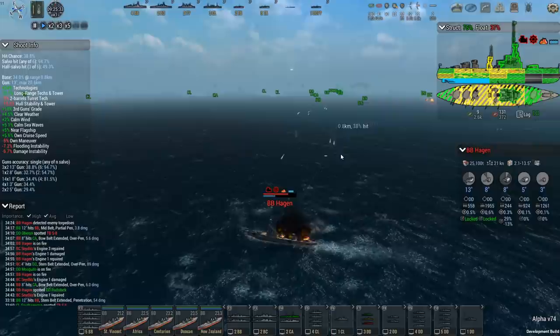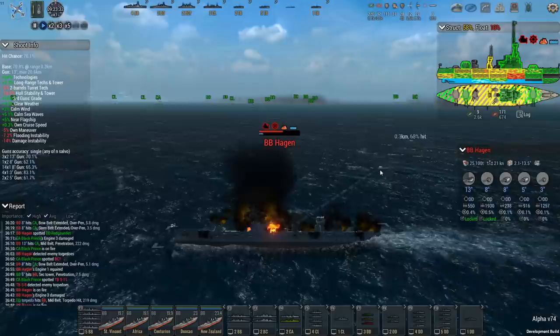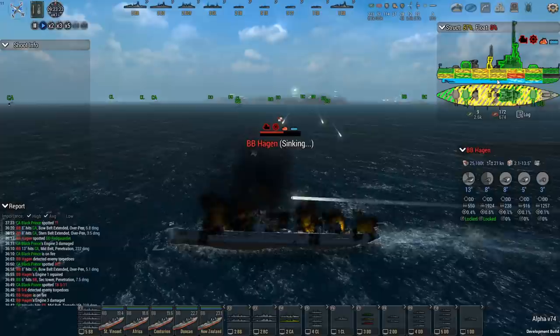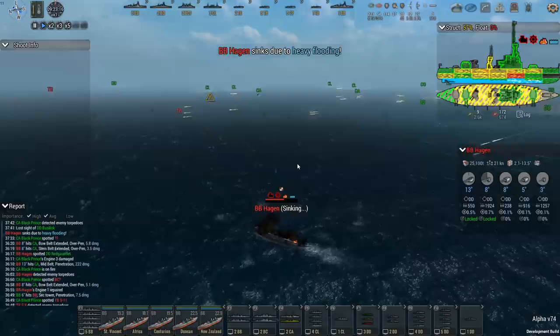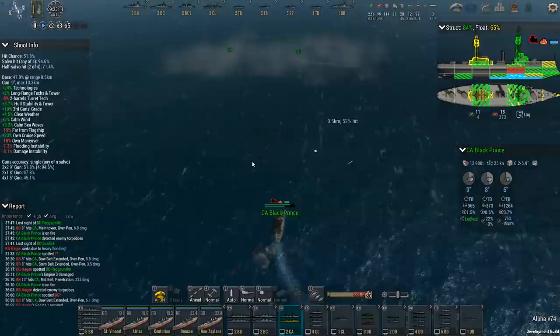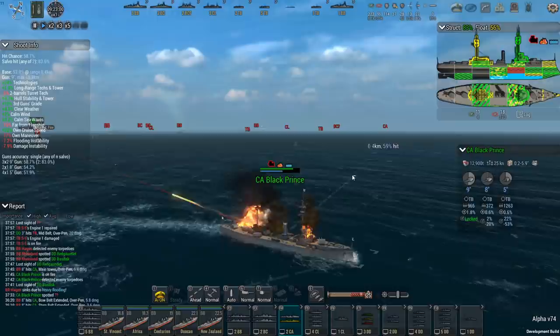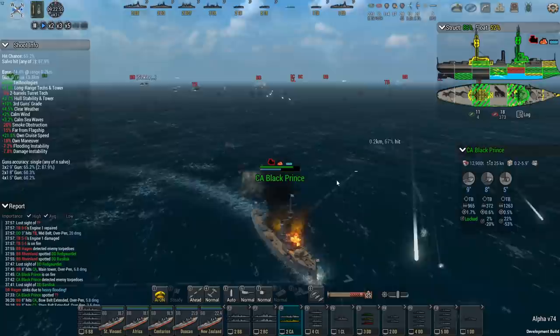I think this is probably going to be the first battleship to go down if they continue to get hits. She took a torpedo hit causing 219 damage but more importantly massive flooding in areas not already flooding — I don't think they're going to recover from this. There it is — the first battleship goes down. There's another torpedo boat nearby. The Black Prince might be in trouble — named after the son of King Edward the Third and father of Richard the Second.